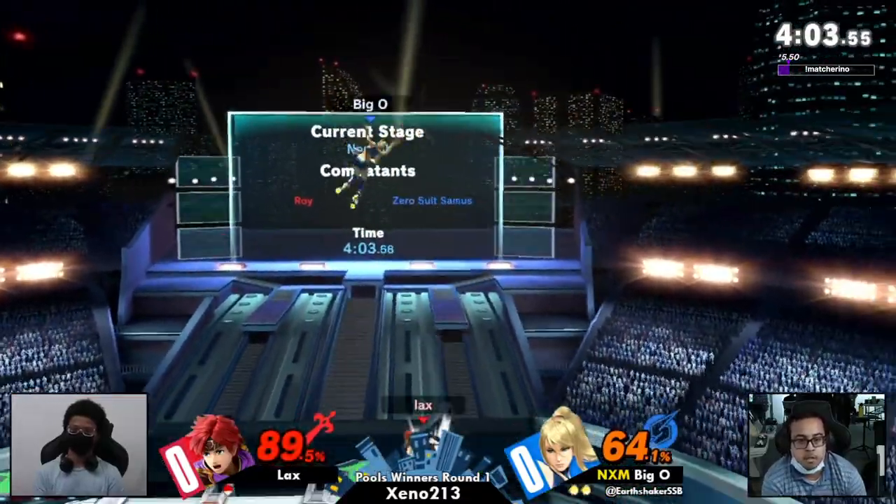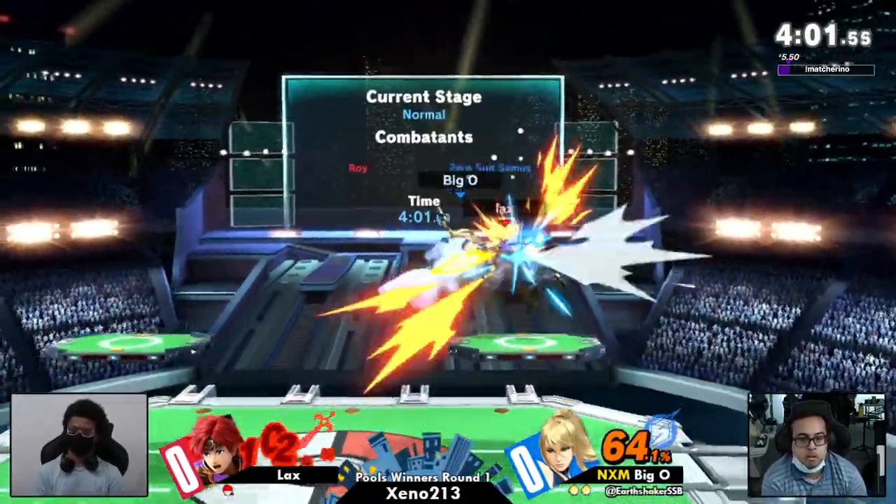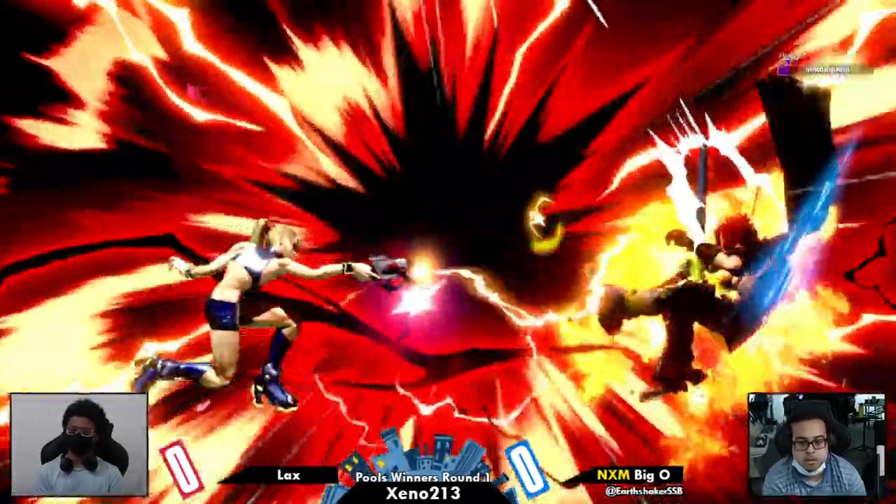It's not just the reckless approaches — at this point it's about catching a lot of these jumps. A strong plasma whip ends it and that's going to kill Roy.